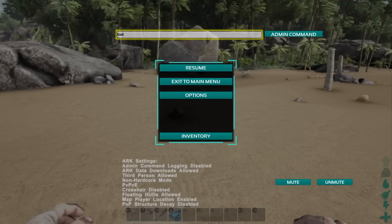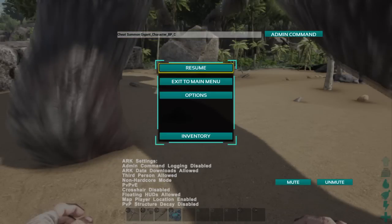What you want to type in is 'cheat summon' — again, capitals don't matter. Then for this one we're doing the Giganotosaurus, so what you have to write is 'Gigant_Character_BP_C'. If you want to do a different dinosaur, replace 'Gigant' with the other dinosaur's name. I'll leave a link to a website that has quite a lot of commands in the description down below. And there is the giga.